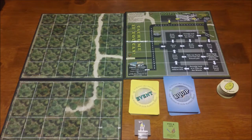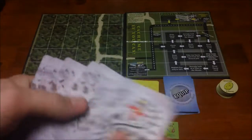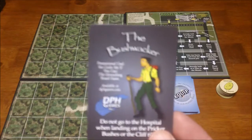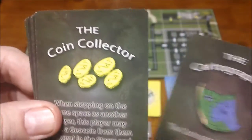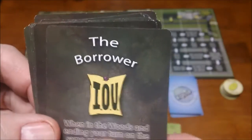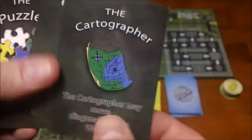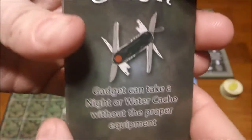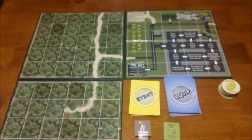Once the board is set up you randomly draw a character card. There's also a promo character that came with another game — set that aside for the standard game. Characters include the Cartographer, Coin Collector, Gadget, Puzzler, Storyteller, Borrower, Shopper, and Snoop. Each has different abilities: for example, the Gadget can take night or water caches without proper equipment, the Shopper can look at and take whatever equipment card they want, and the Snoop can look at tiles before flipping them.